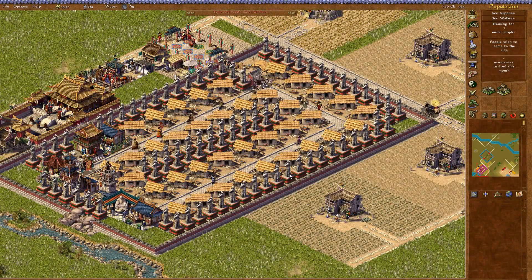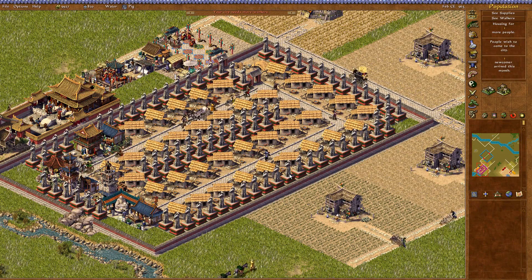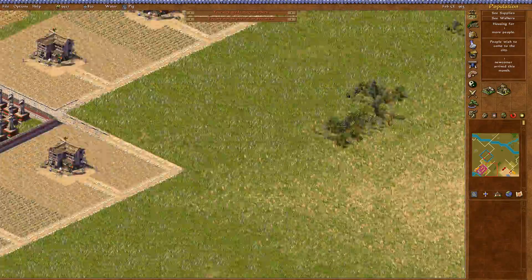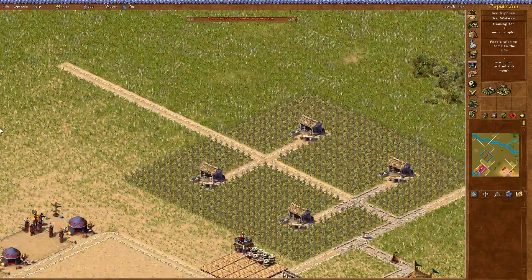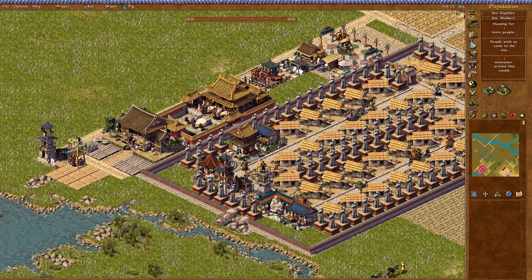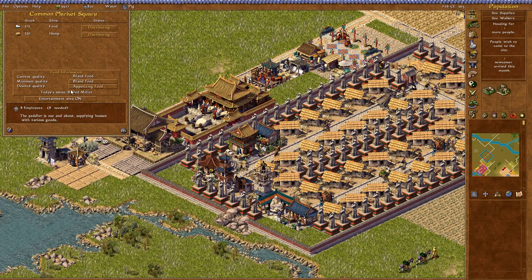Hey guys, welcome back to Emperor. In this video we're going to continue building Kaifeng. In the first part we started building Kaifeng, got a housing block set up and put down some farms. We've also started on our military because this is a military mission and there are lots of spies in the city and people who just generally don't like us, so we have to deal with them throughout this mission.